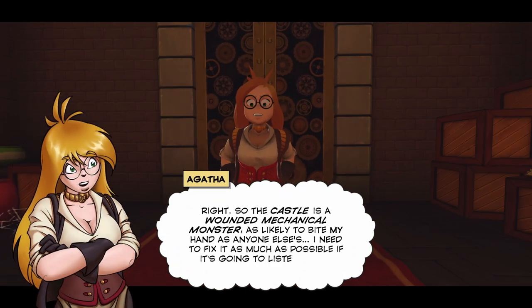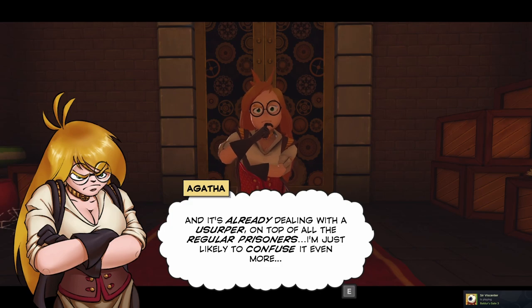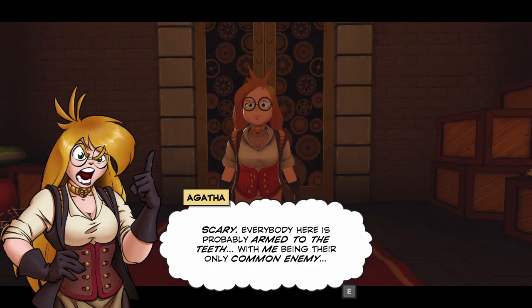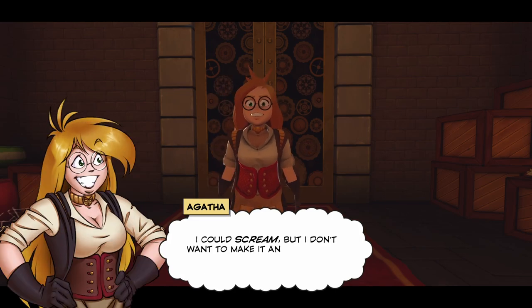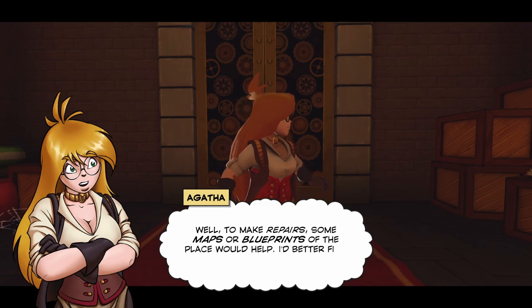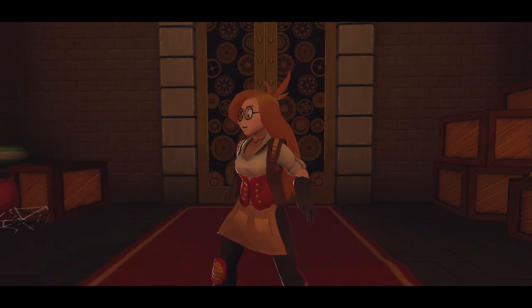The castle is a wounded mechanical monster, as likely to bite my hand as anyone else's. I need to fix it as much as possible if it's going to listen to me. It's already dealing with a usurper on top of all the regular prisoners — I'm just likely to confuse things even more. Everybody here is probably armed to the teeth with me being their only common enemy. To make repairs, some maps or blueprints of the place would help. I'd better find a library.